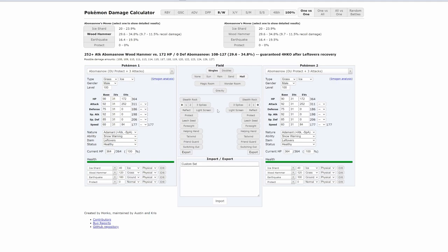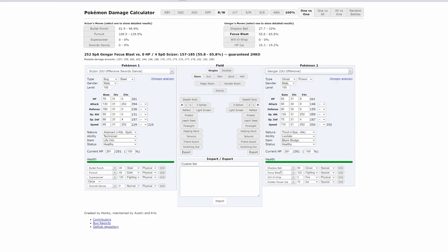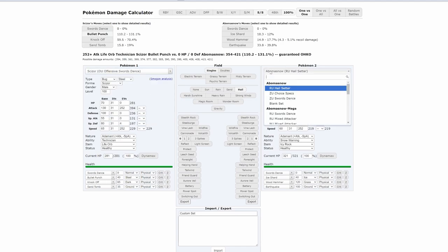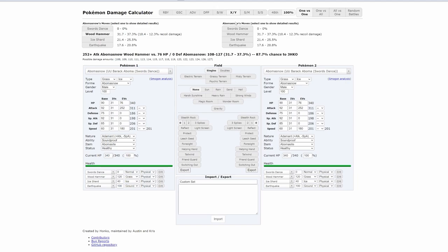In Black and White, Steel types actually resist Dark and Ghost type attacks. So for example, if you have a Scizor and a Gengar using Shadow Ball, you can see Shadow Ball only does 27% in the Black and White calc. But if we change it to Sword and Shield and use the same situation, Shadow Ball suddenly does 55.8%. That's because after Gen 5, Steel types no longer resist Ghost and Dark type attacks.